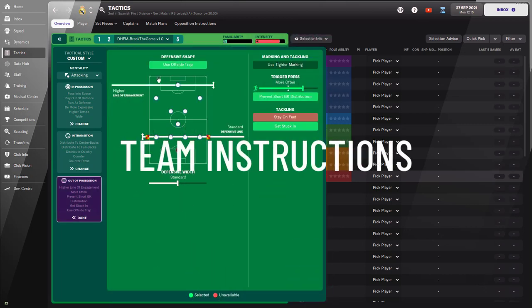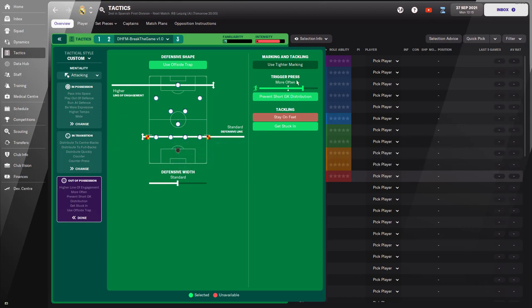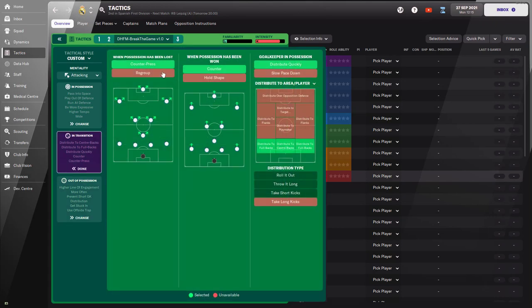Now for the team instructions: when out of possession we have a standard defensive line but a higher line of engagement. Pressing is set to more often — not extremely urgent pressing, because I have aging central midfielders like Modric who aren't the most dynamic. More urgent pressing combined with a higher line of engagement helps. The team has also been asked to get stuck in — you can remove this if you're getting too many fouls — and I've included the offside trap, because Real Madrid have good technical defenders who can spring it quickly.